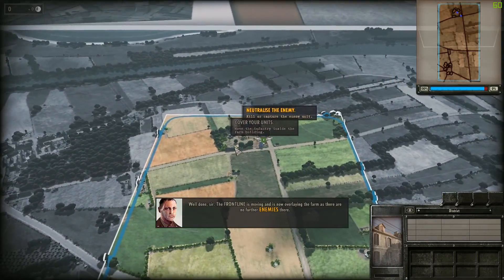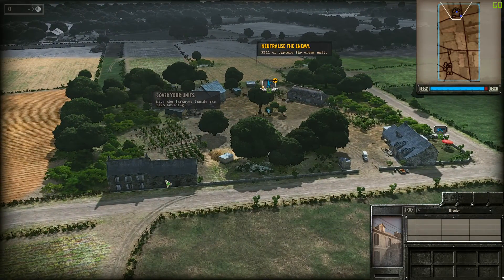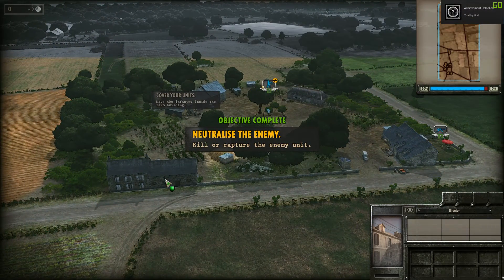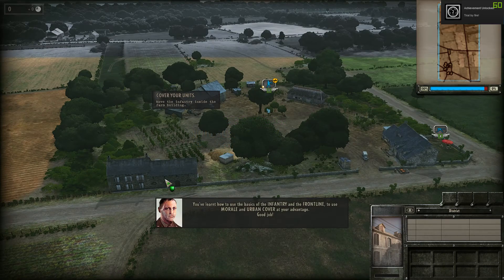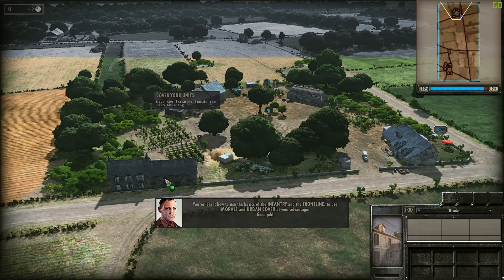The front line is moving and is now overlaying the farm, as there are no further enemies there. You've learned how to use the basics of infantry at the front line — using morale and urban cover to your advantage. Good job.